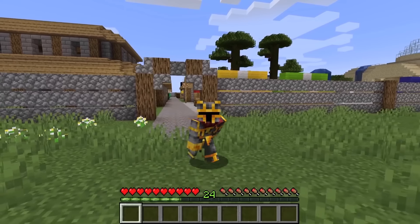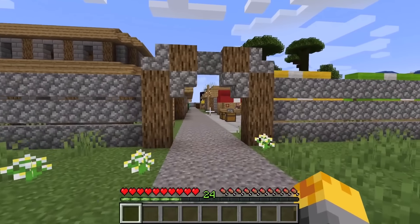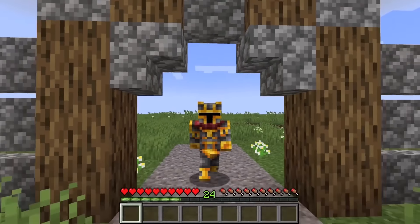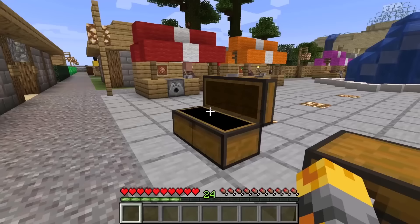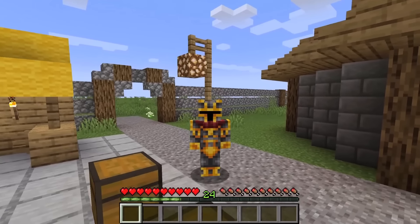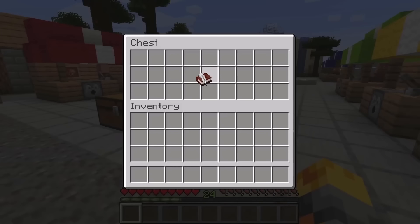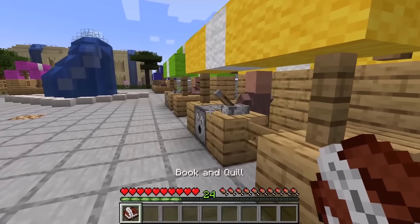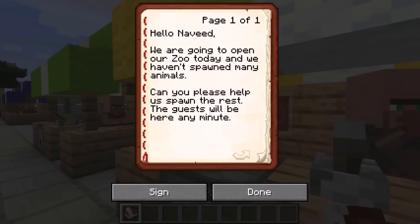Hello guys and welcome back to the crazy Minecraft video where today the villagers have invited us to this wonderful zoo. Apparently they want us to spawn some very unusual Alex's Mobs, including some brand new ones we've never seen before. Let's read the book the villagers gave us. 'Hello Naveed, we are going to open our zoo today and we haven't spawned many animals. Can you please help us spawn the rest?'